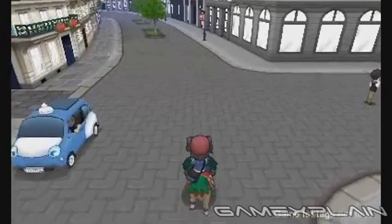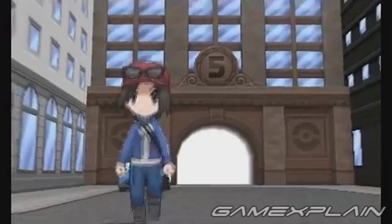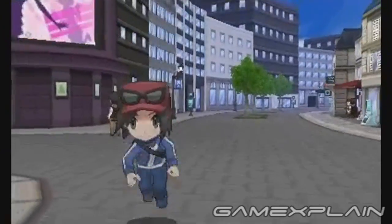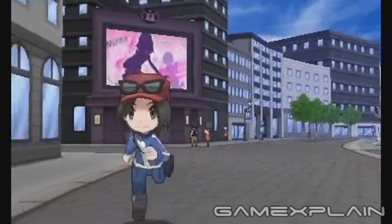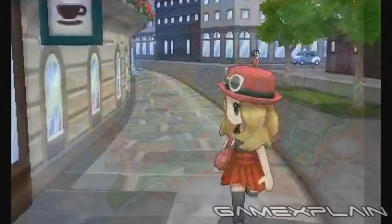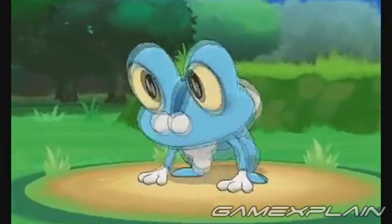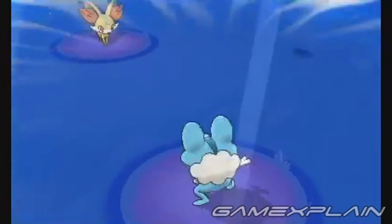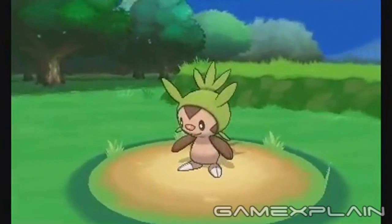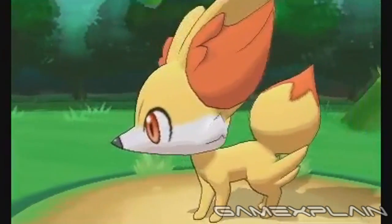Nintendo just released a brand new trailer and some images for Pokemon X and Pokemon Y, and it's time to start up the analysis machine and see which secrets they might be hiding. The trailer itself doesn't actually show that much that's new, but Nintendo also reveals some new information, including a picture of the world map. We consulted our resident Pokemon Master, Derek Bidner, to uncover every secret Pokemon X and Pokemon Y might be hiding. Please check out our previous analysis as we'll be referring to it throughout the video.